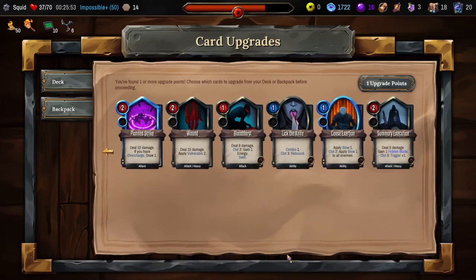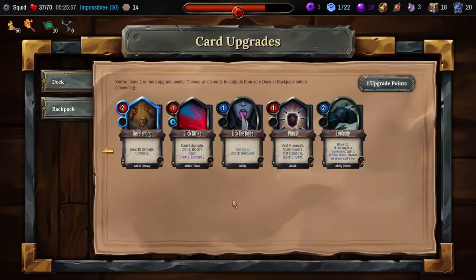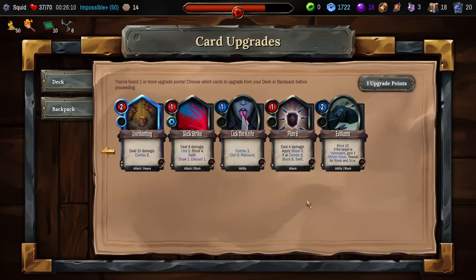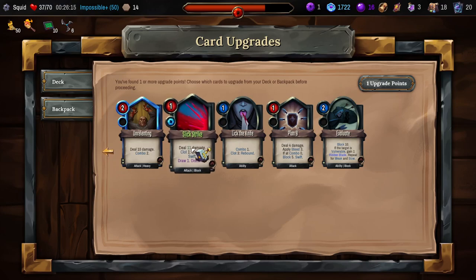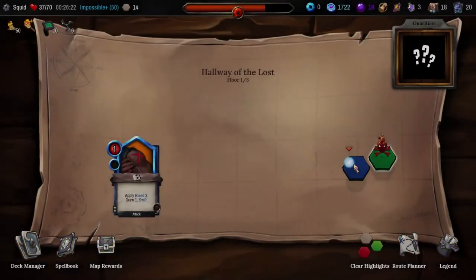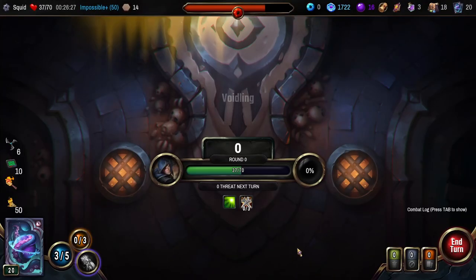Upgrade — what now? I don't mind the Fresh Steel plus one Hidden Blade, but the Slick Strike is so much damage — three damage per combo. It's going to be our hardest-hitting swift attack for a while. I guess I'll go for it. Finally, we'll get our hands on this Nick. This is going to be a really big part of our game plan.